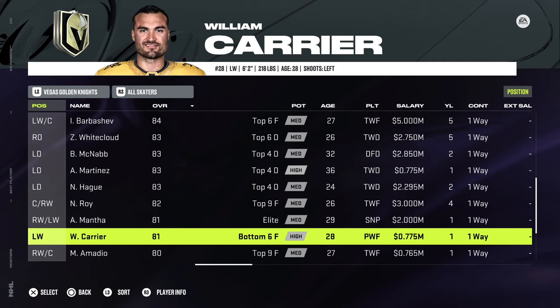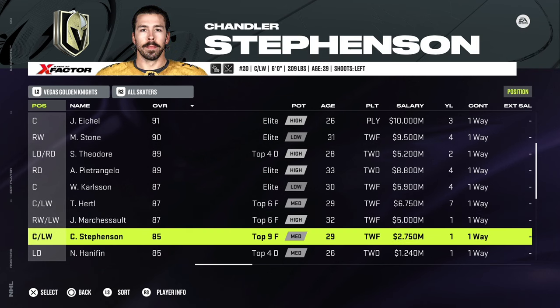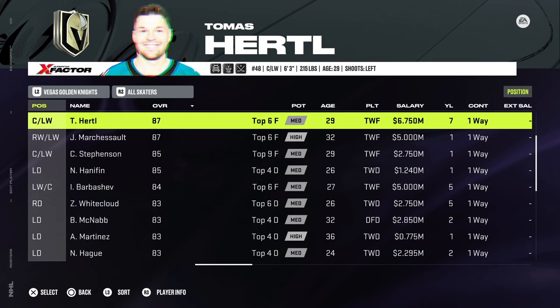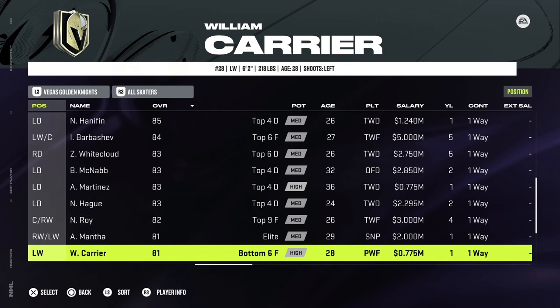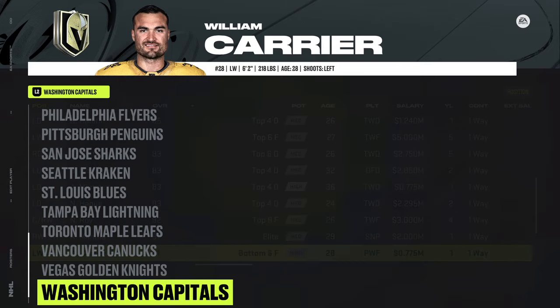Now if you want to keep Robin Lehner in, you need to find a way to clean up 5 million through any combination of expiring deals. You could take 2 million off Max Pacioretty, 2 million off Stevenson, 500k off Hannifin, and 500k more off Mantha — there are a few ways you could do it. But then you'll be affecting your top players. My suggestion would be to transfer Lehner out and only have to make changes to Martinez, Mantha by a little bit, and Carrier down to league minimum. Nothing too crazy.